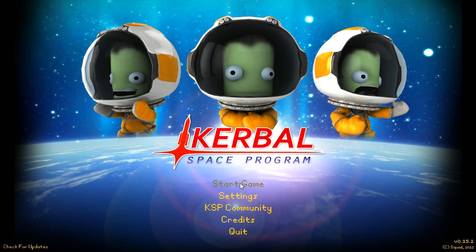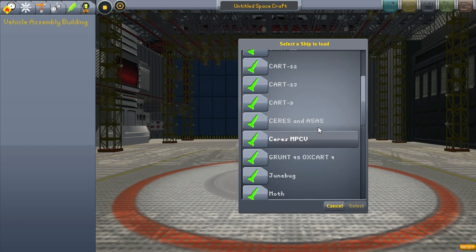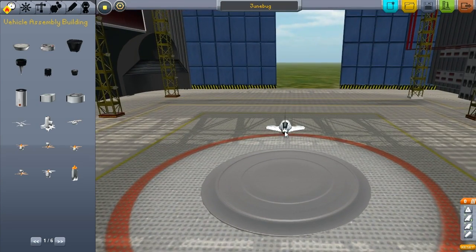Welcome back. Let's get back into it — just jump straight back in there. As promised, the next goal, the next step in the process: I'm going to take my Junebug here, as it's my default for new experimental vehicles.